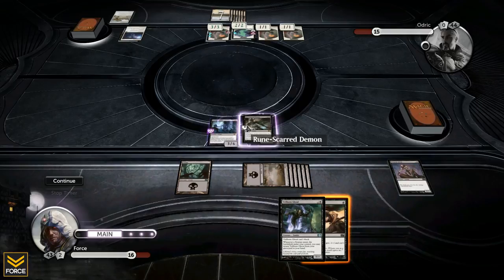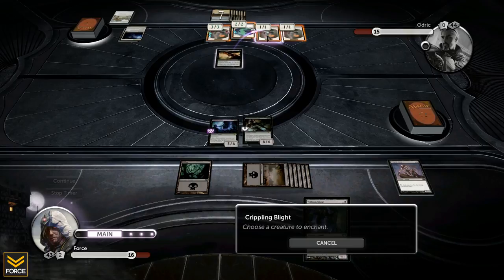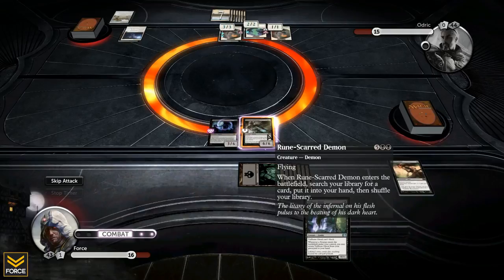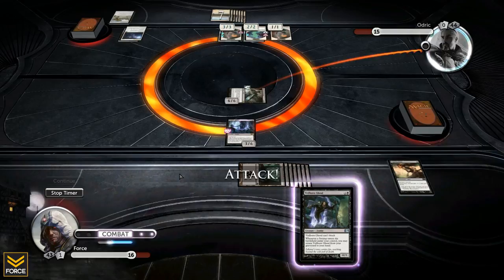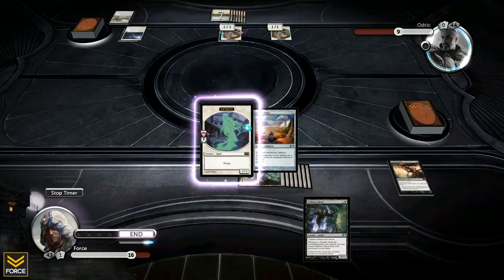I play the glorious creature — she's a 3/6 with death touch right now. I also put a Crippling Blight on one of his creatures to give it minus one minus one and kill it. Then I swing with the 6/6 Rune Scar Demon. He takes six damage going down — I expect him to probably block with a 2/2 but he just takes it, going down painfully. He didn't want to block because he wanted his creature to keep getting bigger, but I don't know if that's the best decision.